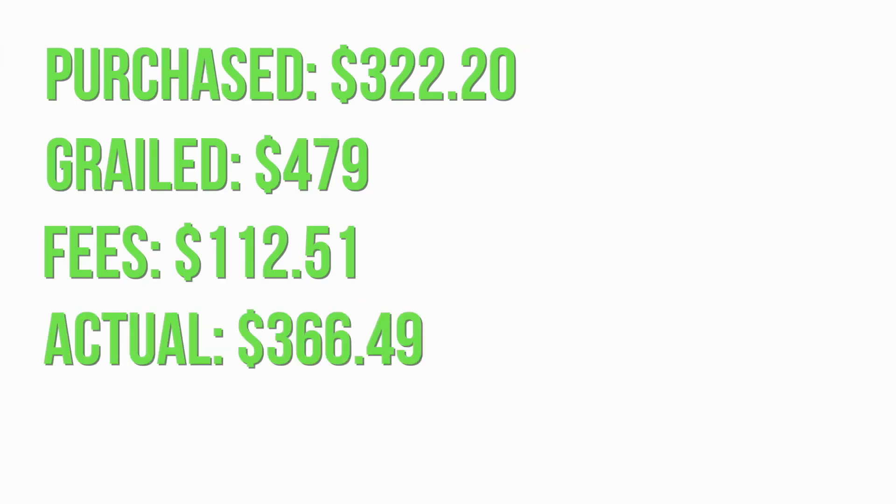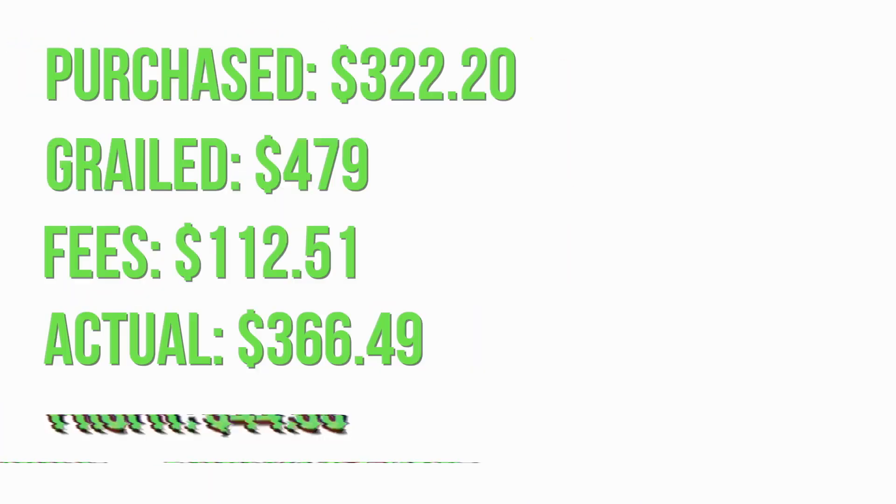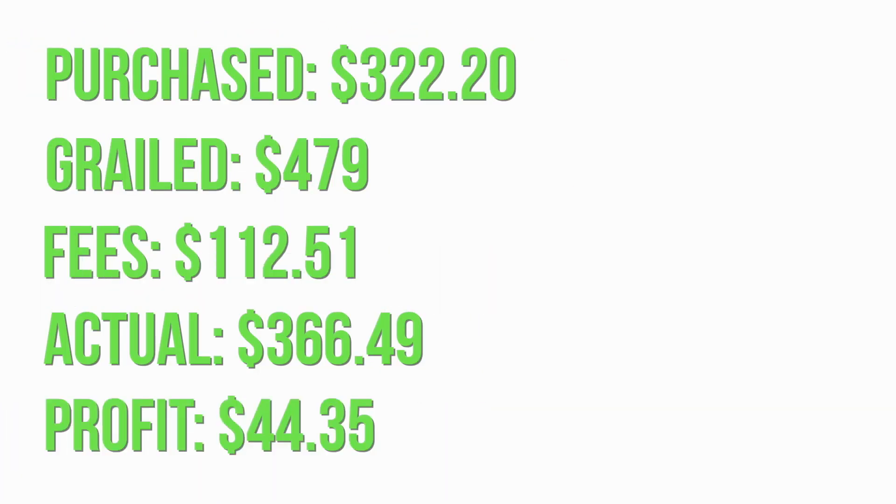Now it's time for the quick financial rundown. This is how much I purchased everything for, this is how much I sold everything for on Grail, and these are the fees: shipping fees, the 9% fee from Grail, and the 3.13% fee from PayPal. Then we have the actual amount received after all the fees, and lastly this is how much I was able to profit. Anyway, this is Chris Alia, aka C-Easy — I'll see you guys in episode two.